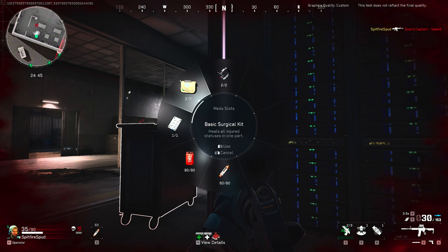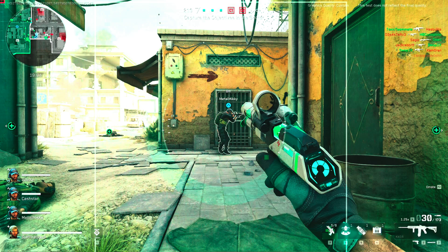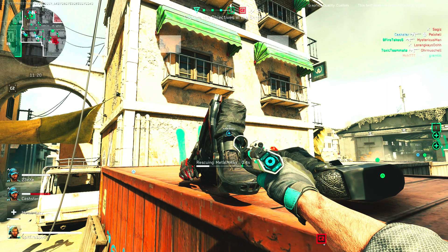Each specialist — what you'd call a class — is different, so buttons do different things depending on what you're using. For the medic: tap LB to get smoke drones, then press right trigger to shoot them, or double tap LB to automatically throw smoke grenades. Tap RB to get out the healing gun, hold RB to heal yourself, and double tap RB to bring out the crossbow, which I think is for extraction mode.